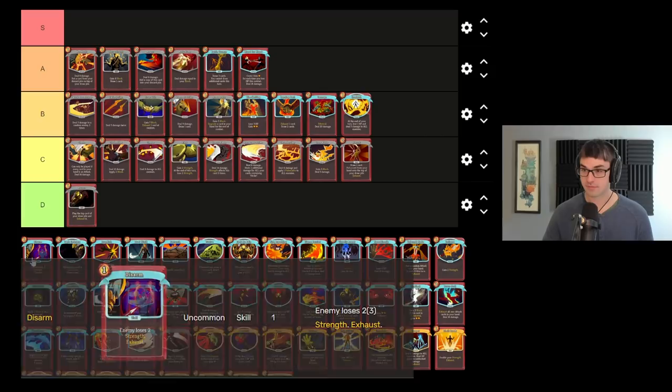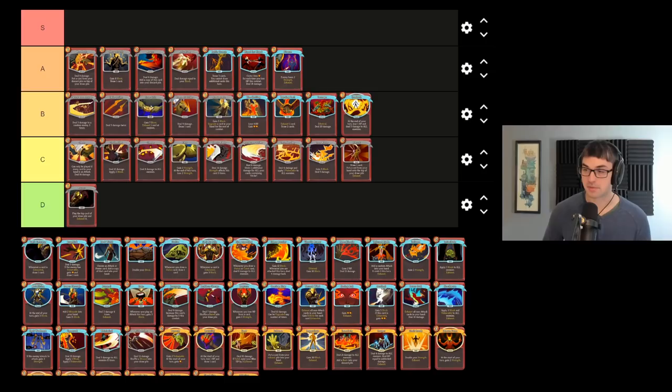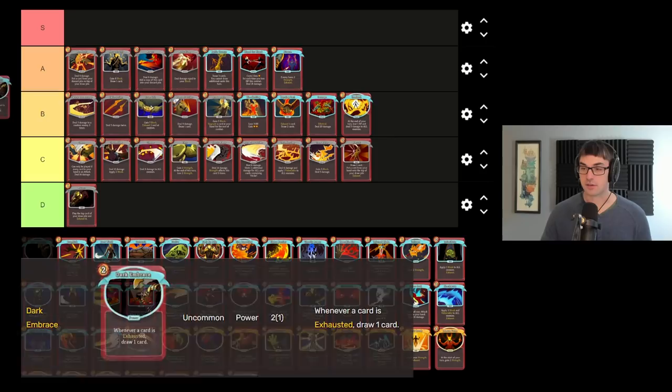Disarm I rank quite high because it's a one-card defensive solution to a number of fights. Any slow strength scaling or multi-attacking enemy — Book of Stabbing, Snake Plant, the Champ, your Act 3 bosses, and of course the Heart — Disarm can be a massive, massive amount of block by reducing those enemies' strength. So I rank it quite highly, and it fits in with exhaust synergies in general, which I'm going to be rating pretty high tier across the board, as I find it's one of the more reliable and powerful ways to scale on the Clad.